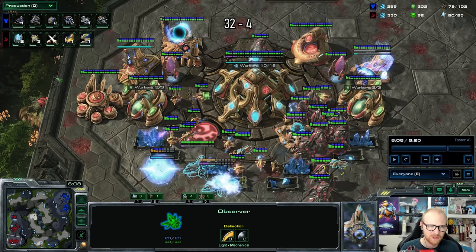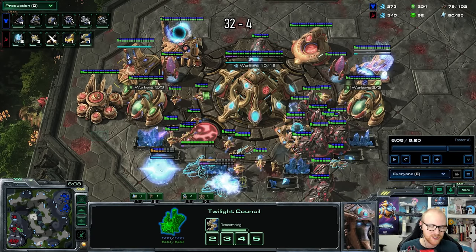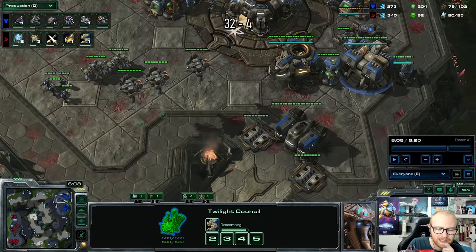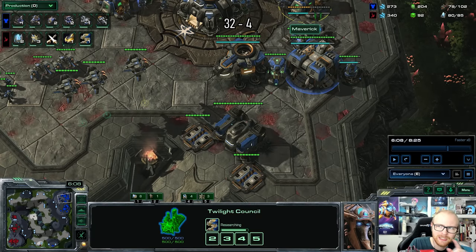You can see double forge, charge, and blink are finished. I personally do not see the win condition there. I think the only option in a macro game against Protoss where we can't go battlecruisers because of the map is to go for speed banshees - that's going to be the solution. Anyway, it's a rough loss and the end of our five-game winning streak, but maybe we can get it back.